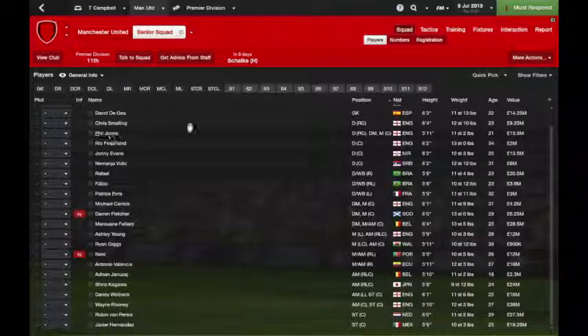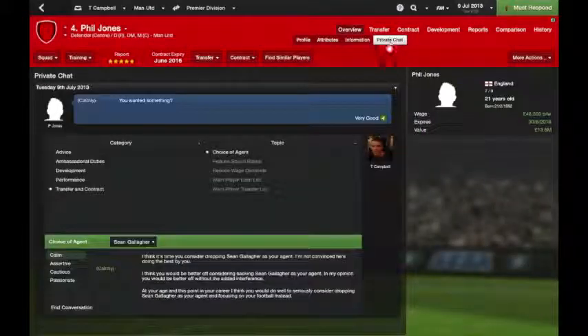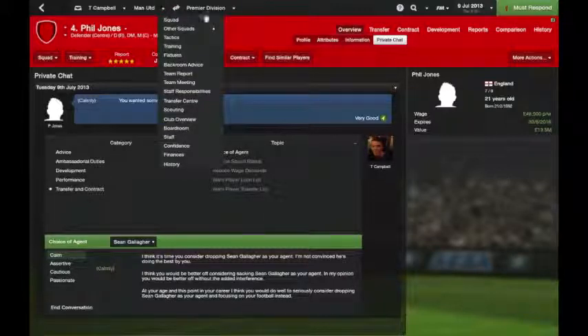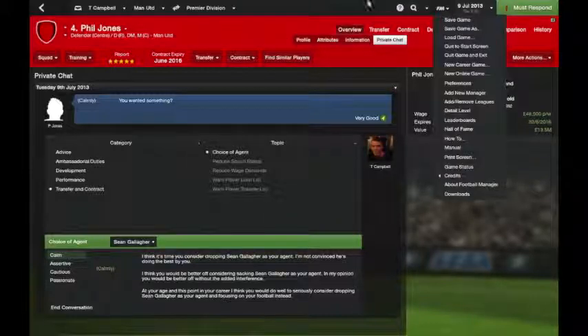With regards to talking to players, there isn't a 'talk to player' button anymore on the player screen. It's actually in your overview now, and it's called a private chat. So you can talk to players there. Agents come into it a little bit as well — these are all things I'll dabble in more, but for the general navigation of the game it's quite straightforward and very similar to the previous ones.